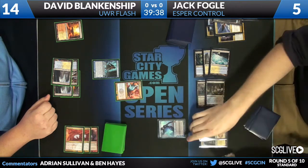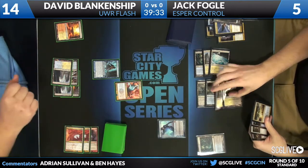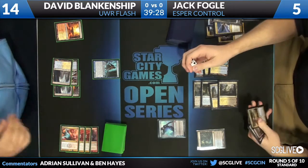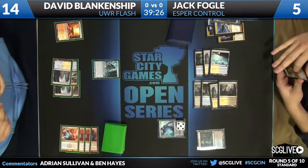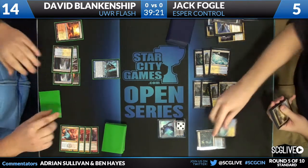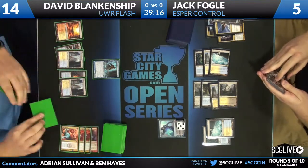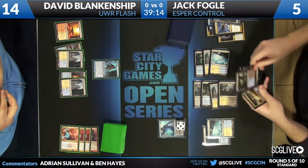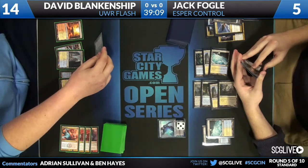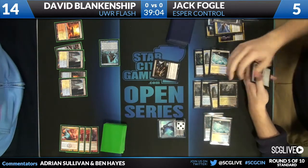And so we're going to see an Izzet Charm here, and Jack is going to pay for it, which leaves him open — he's only at five, potentially one damage from that Augur, and if David does have another Boros Charm or a Snapcaster. If I were him, I would be Ultimate Pricing that Augur. Yeah, definitely — the difference between four and five life is really huge with those Boros Charms. And he does choose to Ultimate Price.